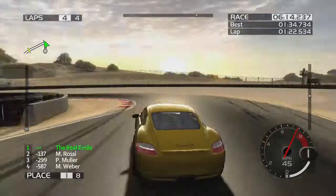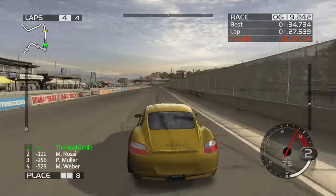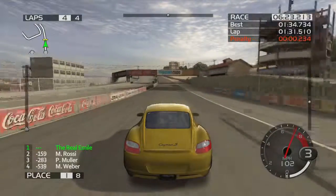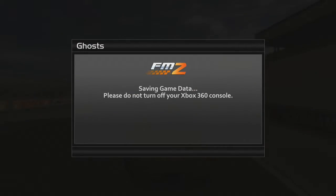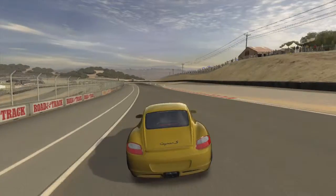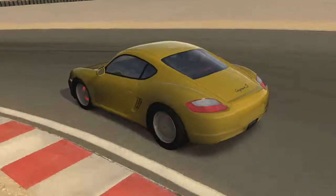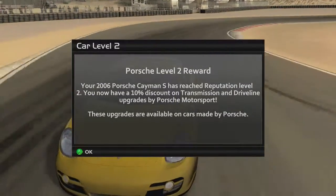Pretty uneventful race, not quite as uneventful as Silverstone. We are across the line with the Cayman. We get 12,067 credits — I think I got charged slightly for the damage but not too much. We get a 10% discount on driveline and transmission upgrades, and that's available to any Porsches, so if we decide to use another Porsche there we go.